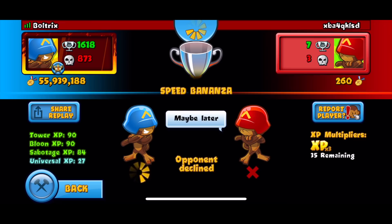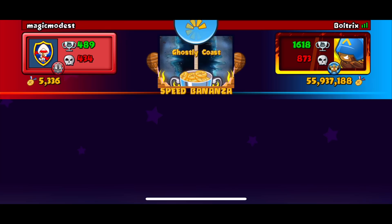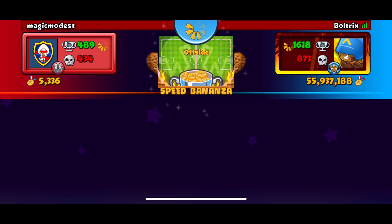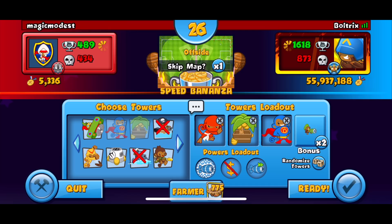We're back with our next opponent Magic Modest. Hopefully he can defend around round 11 or 13, but I might just not rush him — I just want to go late game. That's what I absolutely love doing in speed bonanza. We're probably gonna be doing that on the map Offside Too. I'm hoping for ice as the fourth, that would be lit.